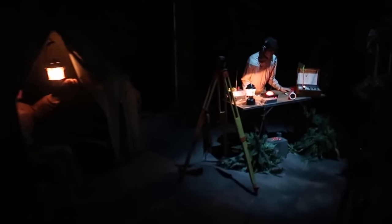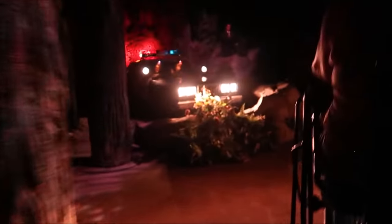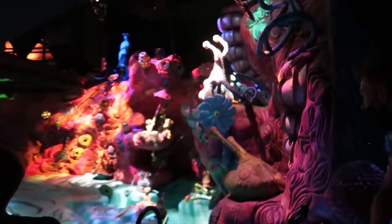This attraction was created by Universal, along with the movie's director, Steven Spielberg, who you can see before entering the indoor queue line, giving information about the ride. As you enter inside, you'll be transported to a heavily forested area, reminiscent of the film, with many props and easter eggs lying around. You'll then sit on a bicycle-themed ride vehicle as you are tasked to return E.T. to his home planet. You'll perform the classic scene as you fly over the police car before going to the green planet and seeing all of E.T.'s family and friends before returning home. This is a quintessential Universal attraction, and I hope it remains in the park for years to come.